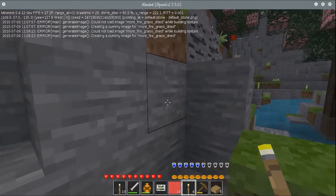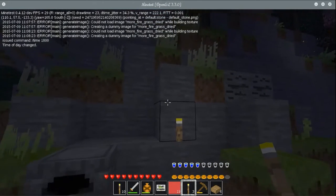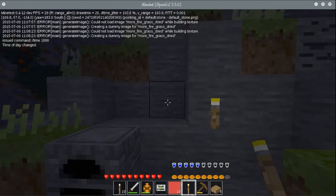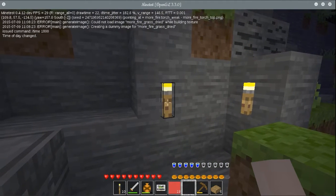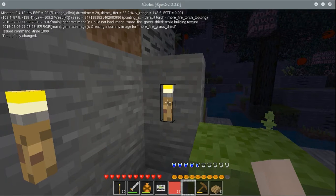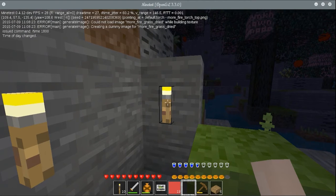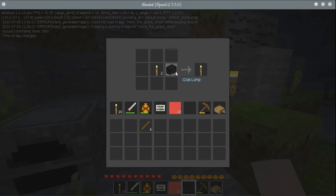Let me show you what a weak torch looks like. Put a weak torch out - it has a lightness rating of six. Now if you want to make a bright torch you need one weak torch and a lump of coal, and then you get a bright torch which is your normal default torch, giving you standard lighting. This one burns out after 480 seconds which is 8 minutes. The bright torch gives you 960 seconds which is 16 minutes - so you get twice the life and approximately twice the brightness, but it's quite a bit more expensive as you need one coal lump per torch.